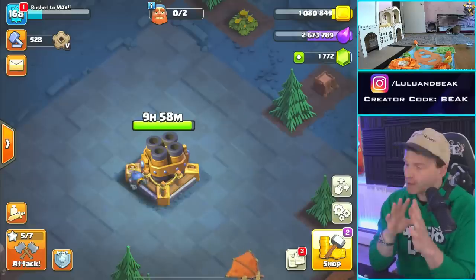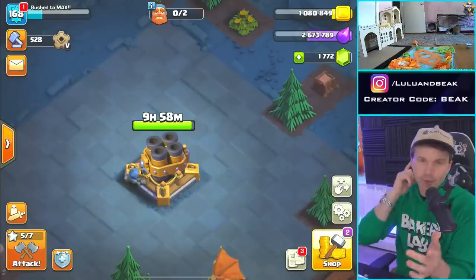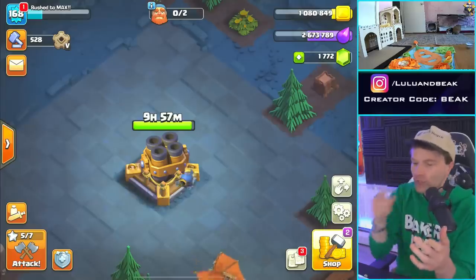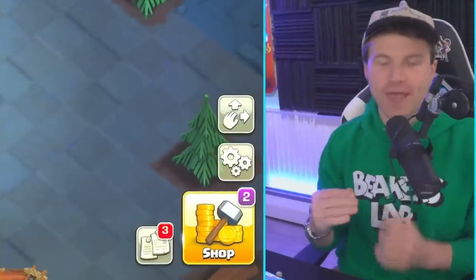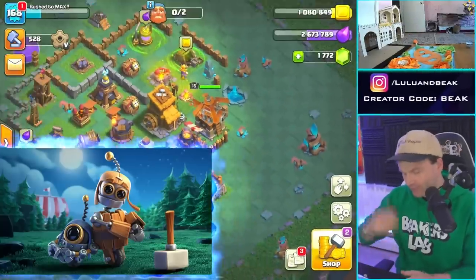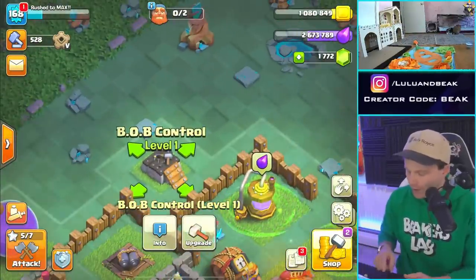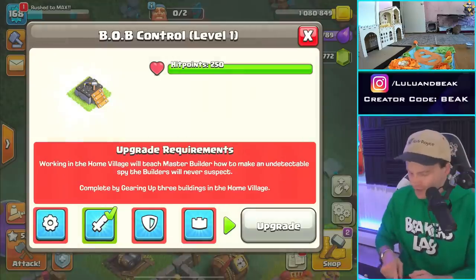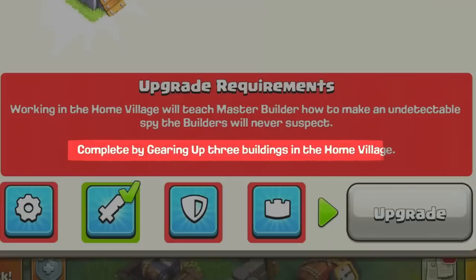Do you remember this? The last time we were here trying to get Bob. We're working on getting Bob on our rushed base — rush to max. There were a couple things: when you're getting Bob, or Auto before him, when it used to be just Auto, you'd go into this building and there's all these things you got to do, like gear up three buildings in the home village.